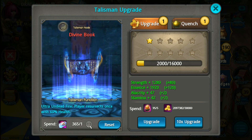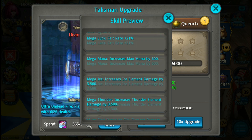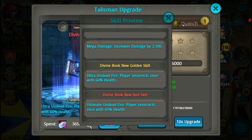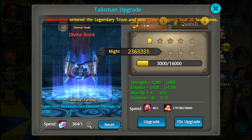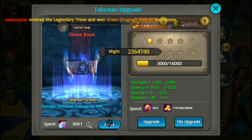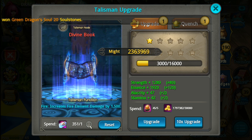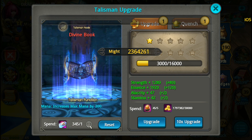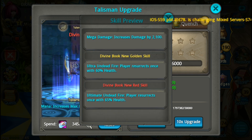It shouldn't take a while to upgrade it to level 10, but we don't care about that. Red divine book. Of course, we're looking for ultimate undeathed fire — player resurrects once with 65% health. Only 5% more, but let's try to get it. Let's try to reset skill. So there's only one stat for the red one, and that is ultimate undeathed fire.